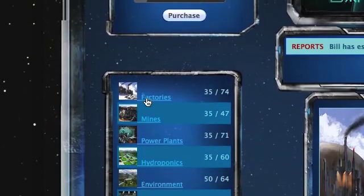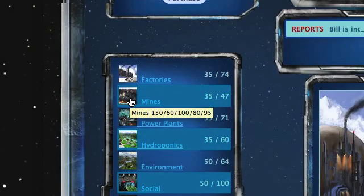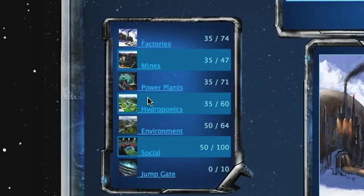Factories generate products. As you can see with the mouse over, factories cost 100 products to build, 80 metals to build, 150 energy, 60 food, and 150 people. Mines are a little different, as are power plants, etc.